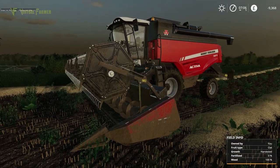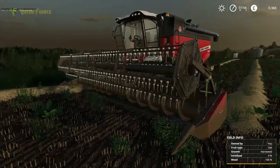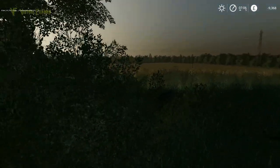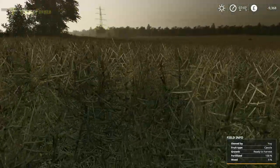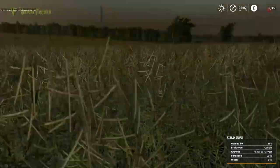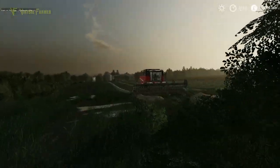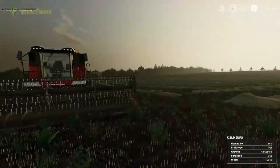Hello and welcome along, welcome back to Marwell Manor Farm. We're down here with the Massey. If we have a look around the corner here, you can see we have a nice field of canola that is all ready to harvest - looking absolutely fantastic. We're gonna get the harvester started on that, but our main focus is actually gonna be on the straw.